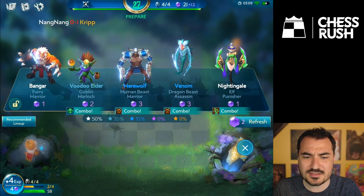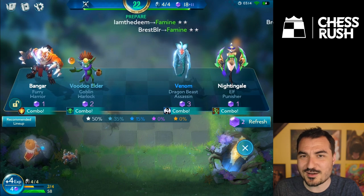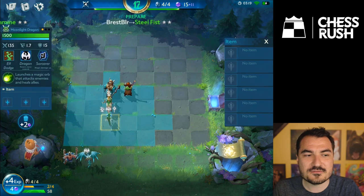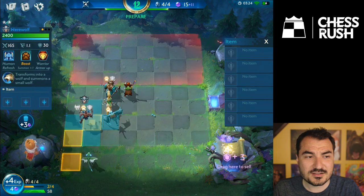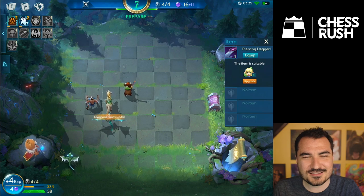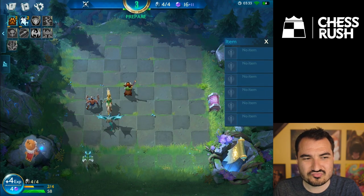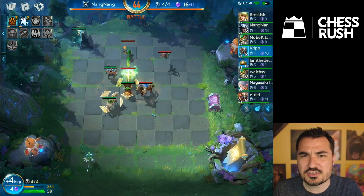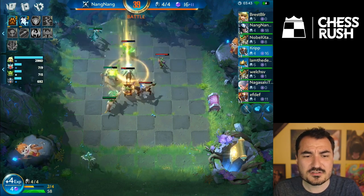This is actually one of the longest games I played in turbo mode — it's a very fast-paced game. You get a lot of information on screen, including synergies. When you click on a unit you can see all the different types it has. Werewolf is a very nice unit because he's a beast and a human, and he's got some cool tribal bonuses.